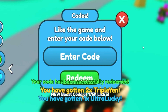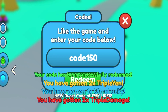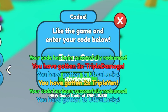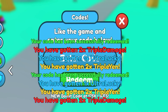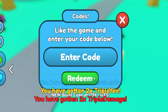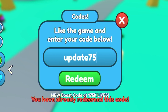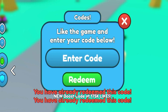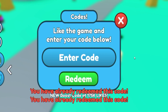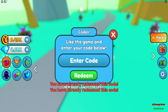Next we have the code 'dungeonfix' — redeem that for some boosts. Then redeem 'code150', followed by 'update2heroes'. After that, 'big100' — I've already redeemed that one. Then 'goodupdate75', followed by 'sorryforshutdown', and finally the last working code is 'goodluck40' — redeem that for some boosts.